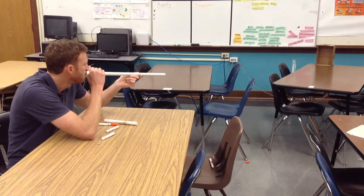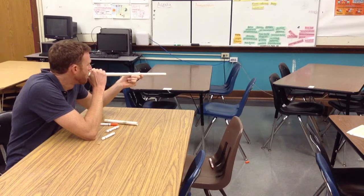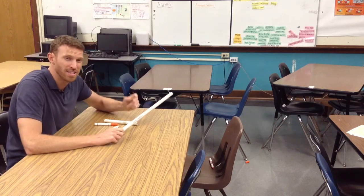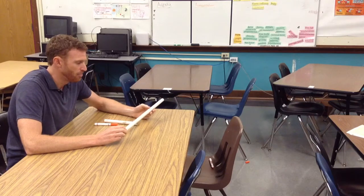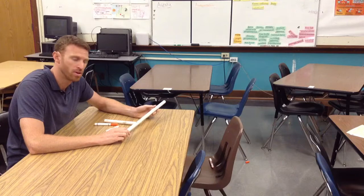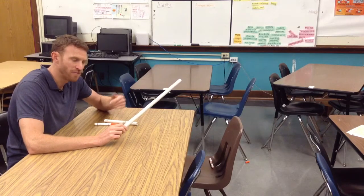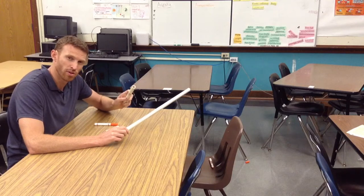Here we go. As you can see, that box fell immediately because it received a much faster marker cap. So the long blowgun was able to deliver faster speed than the short blowgun.